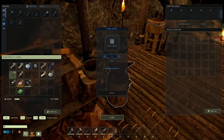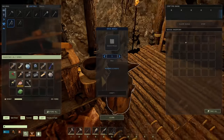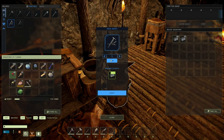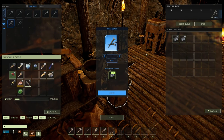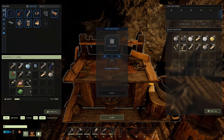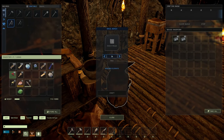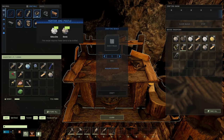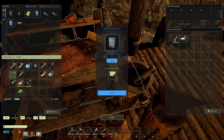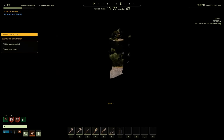Nails are made in the anvil — one craft gives us 10. We need 120 total so we need 11 more. We also need 10 epoxy and 24 rope. We can only make 7 epoxy right now, so we're going to have to go hunting to get more bones.